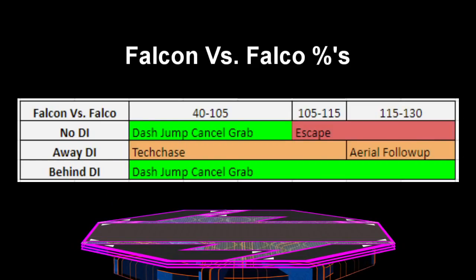Falcon's up throw chain grab on Falco is almost exactly the same as his chain grab on Fox, with the only differences being the percentages. For no DI, Falcon can regrab from 40% until 126%, and for behind DI, he can regrab from 40% until 139%. For away DI, Falcon can tech chase if Falco is under 116%, otherwise he can hit him with a running instant up air instead.